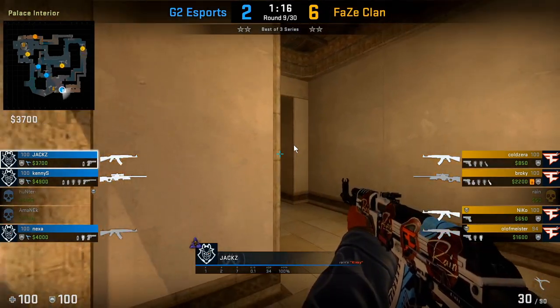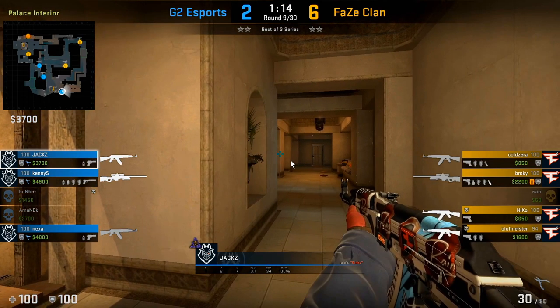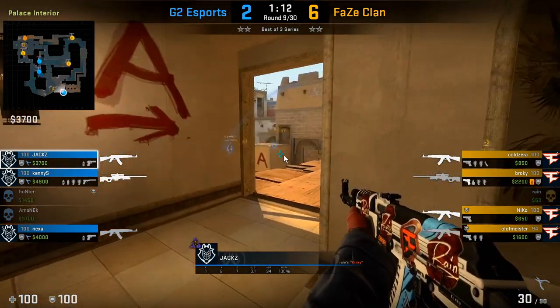Here we see him clear out palace when pushing. Notice how he clears this very common angle first, then clears towards the back before clearing the left side.